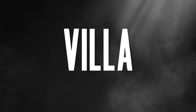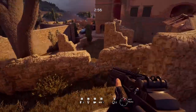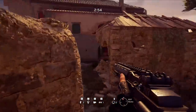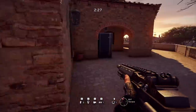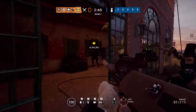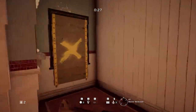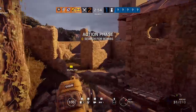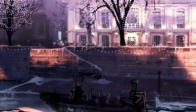Villa is the newest map in this operation, made specifically with competitive play in mind. The map took about nine months to make. Villa is a two-story building plus a basement that doubles as a wine cellar. The map has many different entrances, from side doors in the basement to second-floor balconies and hatches. With all the ways to maneuver and roam around the map, there are more ways to secure your kills. In the next Rainbow Six Pro League season, Villa will be replacing Cafe.